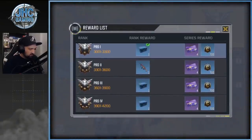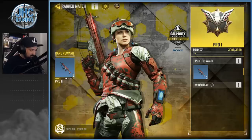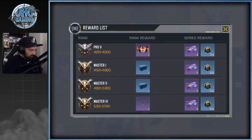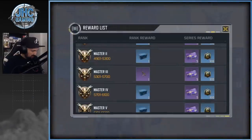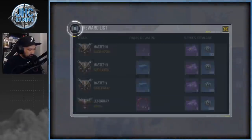At Pro 2 you get the HBR — so if you don't have it yet, go grind some multiplayer. Then you get a bunch of crates by ranking up, MSMC at Master 3, and more crates. It's all the same — Going Dark crates.